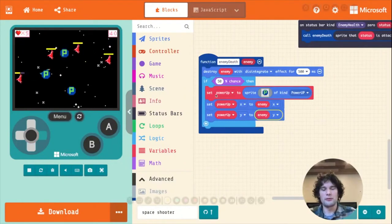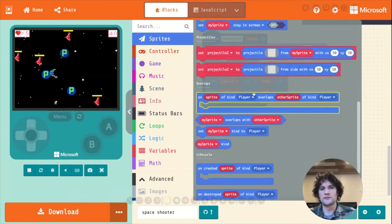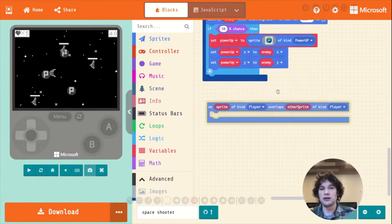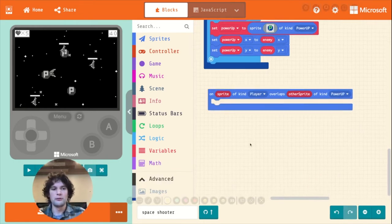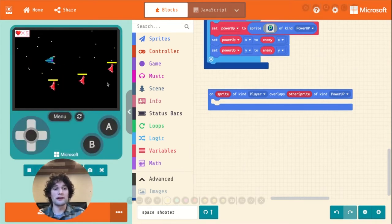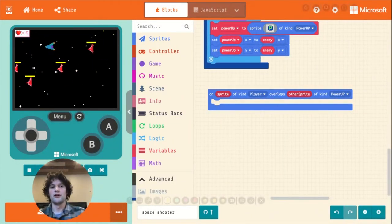Now when we collide with the power-ups, nothing really happens. Let's work on that. I'll go to the sprites category, scroll down to the 'on overlaps' block, and say when the player overlaps a power-up, we want to run some code. The code we want to run is totally up to us — we can do all kinds of things with power-ups. In this case, I think what would be nice is if our gun fired faster.